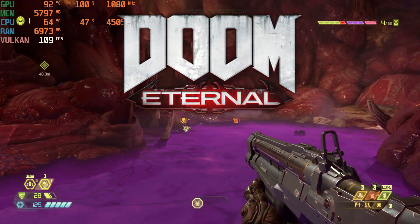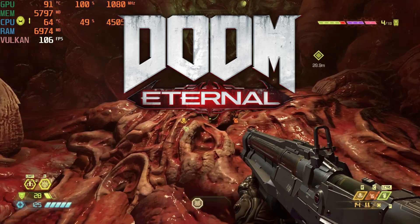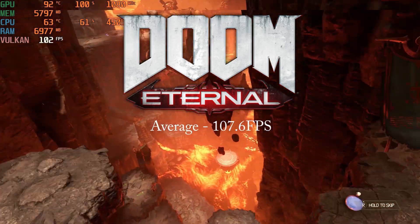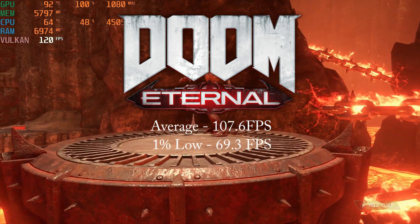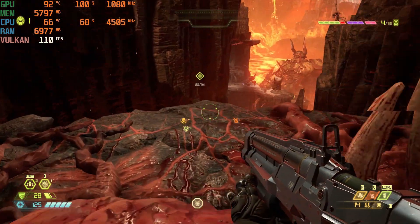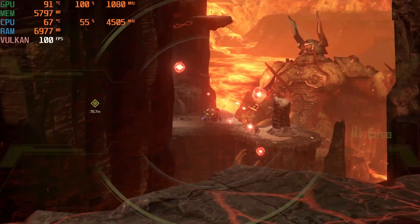Doom Eternal on the high preset with ultra textures got an average of 107.6 FPS and a 1% low of 69.3 FPS. You could probably bump up the graphics a notch — especially the textures — as long as your target is 60 to 70 FPS.